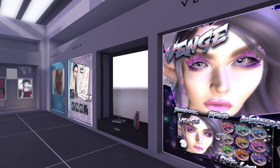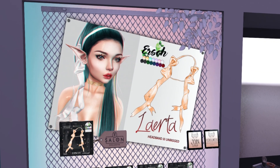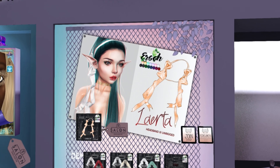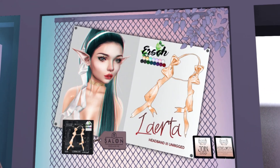We have Ursh next, and it looks like we have some hair accessories. These are pretty — I love these. These are like little ribbons that go on down to your chest as well. They are unrigged, and there's a bunch of different colors. These are so pretty — I'm going to have to try these out. I like them a lot.